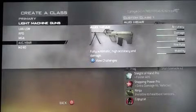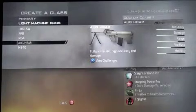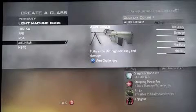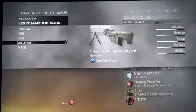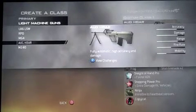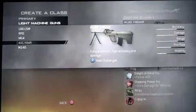Here we are at number 2 with the AUG HBAR in MW2. This gun is really good in this game — it's the only version of it that is an LMG. The accuracy and damage are about the same, being pretty high. The range is pretty much the same as both of those. The fire rate is about medium, and the mobility is low. I would recommend a grip for this gun, simply because no other attachment is that great for it.